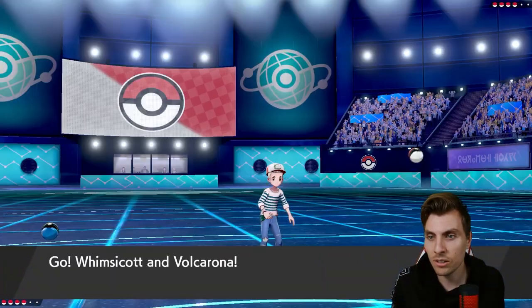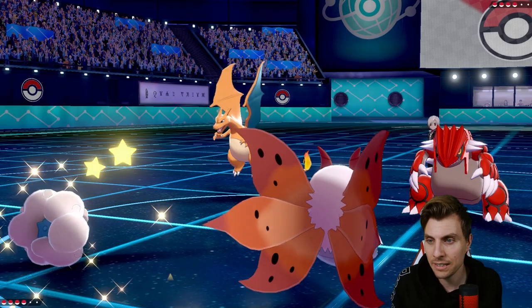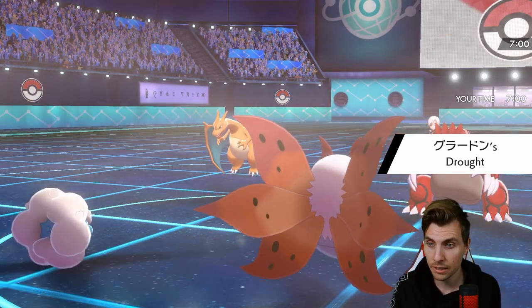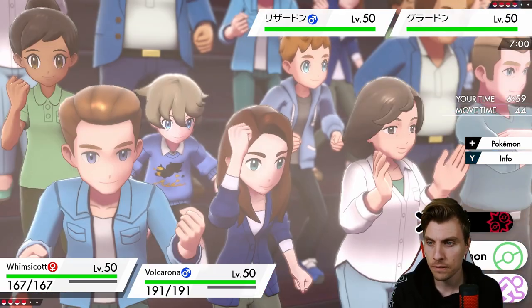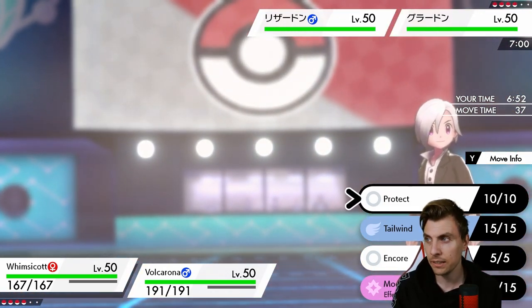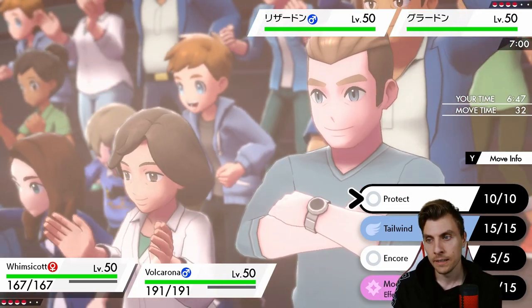Charizard and Groudon come out for my opponent — they've led perfectly into our leads of Volcarona and Whimsicott. We can set Tailwind up right away. We can protect Volcarona or just go for Heat Wave. You've got to expect we'll probably lose Whimsicott here, but it would open the door for Kyurem to come in and cause all sorts of havoc.